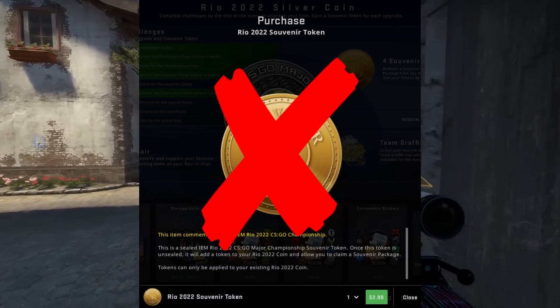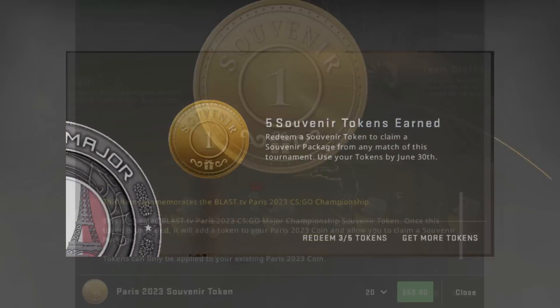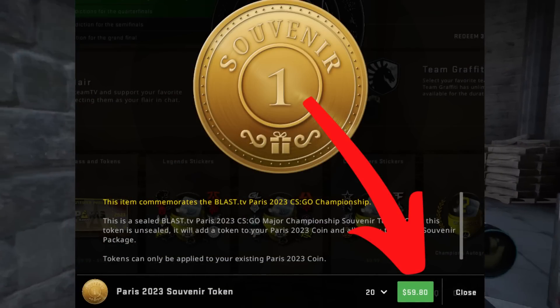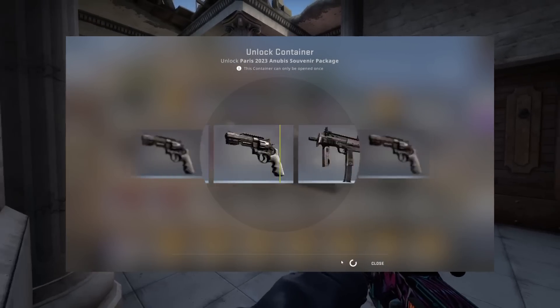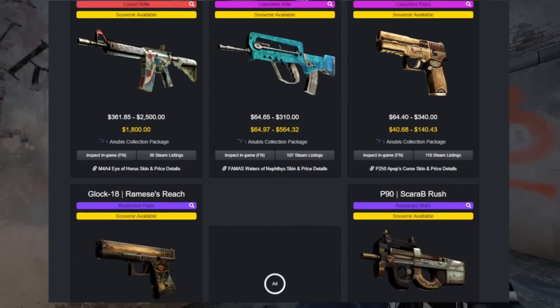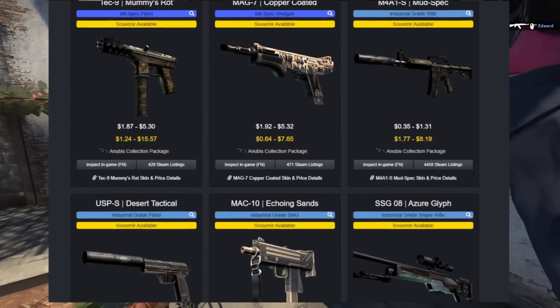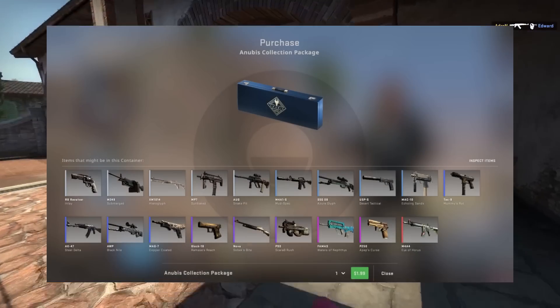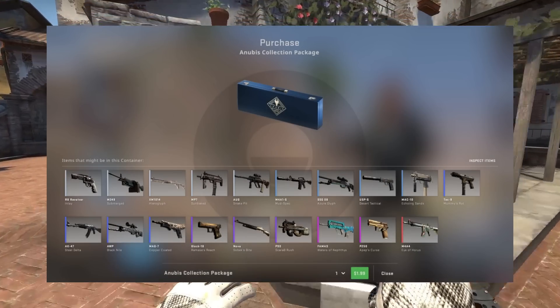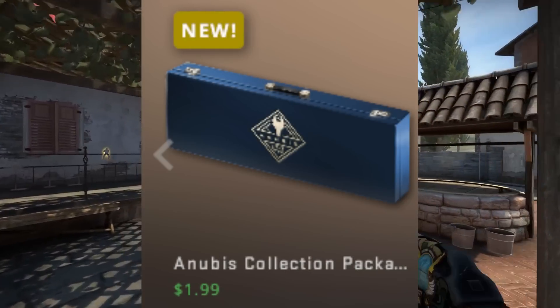What souvenir package would I personally pick up? I'm not picking up any other than the coins I've gotten from Paris, just because it's a very steep price point of $3 to get into. But I would probably be leaning towards the Anubis package — it's a little bit of a wild card compared to the rest. We've seen the other ones time and time again, and unless one gets removed, Anubis is where I have a lot of interest, even though it's got the $2 package. It's a little bit of a different dynamic.